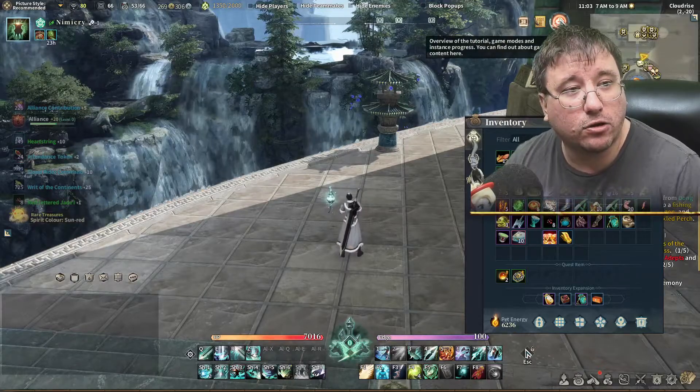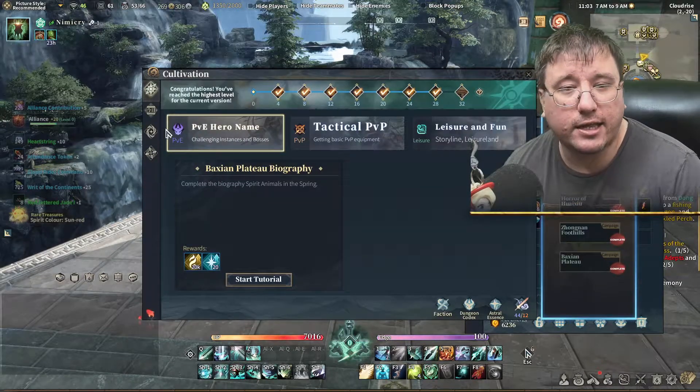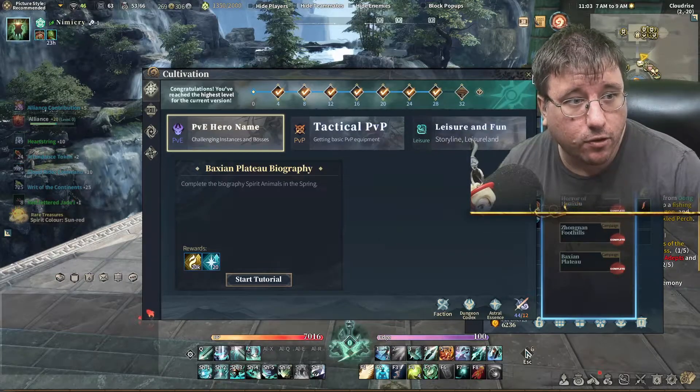It's up here by the Cultivation. We're already familiar with the Cultivation — daily aspects, tutorials, targets, things like that. It'll help you along your path as an immortal. But let's go over our tests.